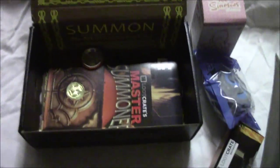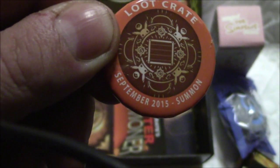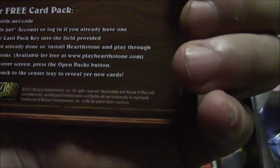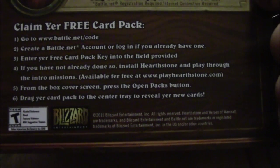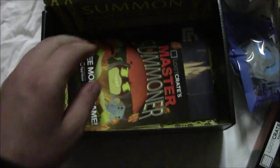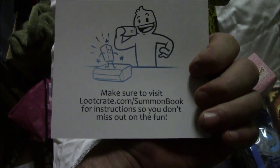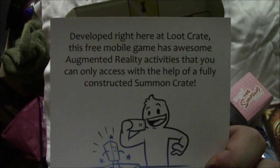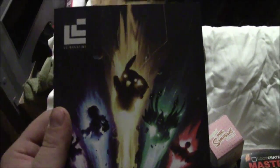Then you get this funky box that you flip out — I was told it's for a game — and you get the Loot Crate Summons button, the September 2015 Loot Crate badge. You also get a gold coin scratch-off with a number to claim your free card pack at battlenet.com slash code — Hearthstone card pack, it's more like Magic the Gathering. And there's a Loot Crate Summons Master card for a free mobile 3D game.